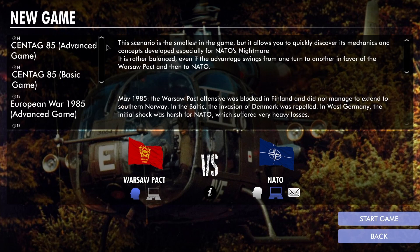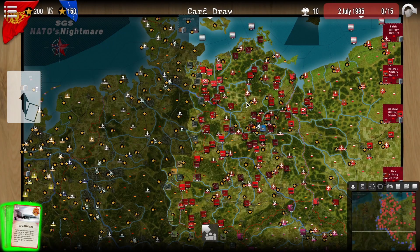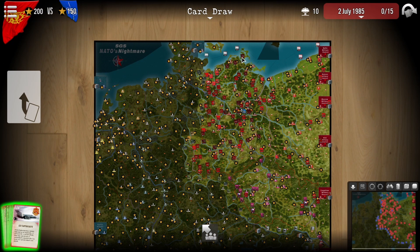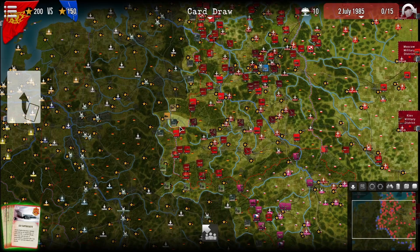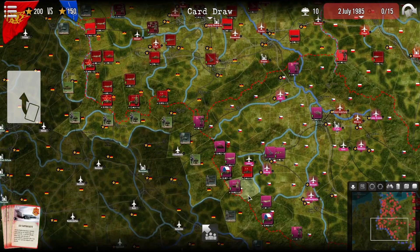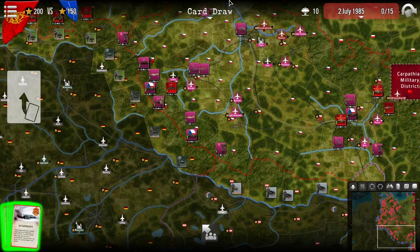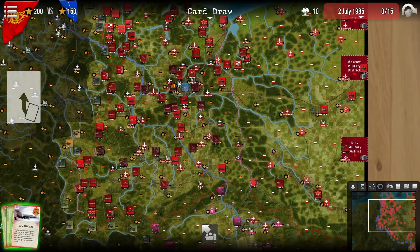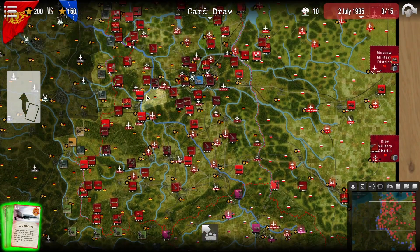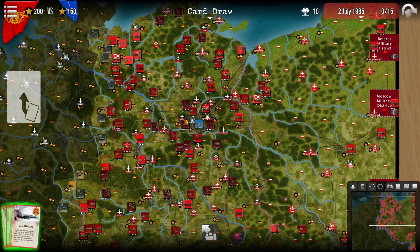Let's jump into how the game looks. This is the massive map where all the action happens — from Denmark down to Austria, with France, Belgium, and the Netherlands also represented, but mostly Germany, where most of the action will happen. If you invade Austria you can push a bit into the south as well. All the Warsaw Pact nations involved are here: Poland, Czechoslovakia, Hungary if you want to activate them, and of course East Germany.